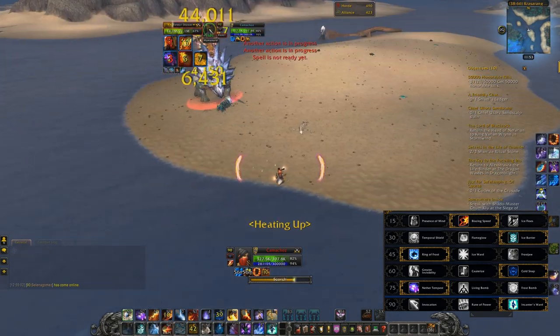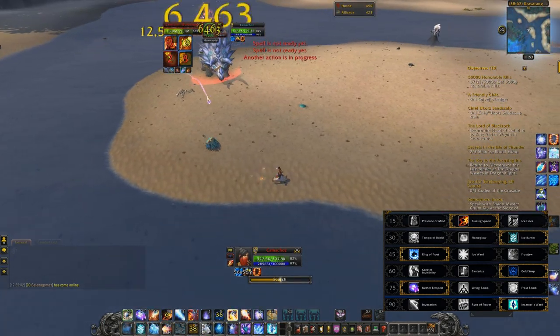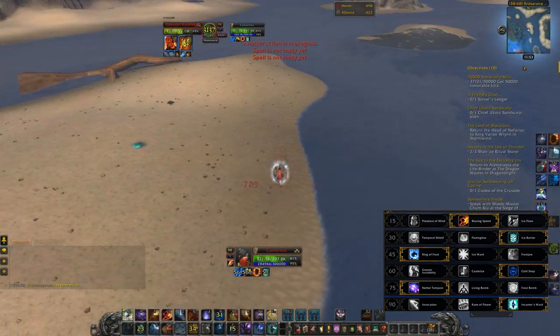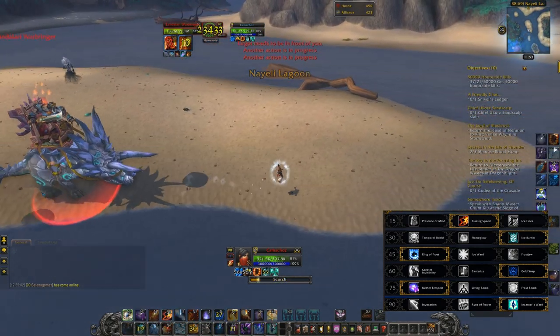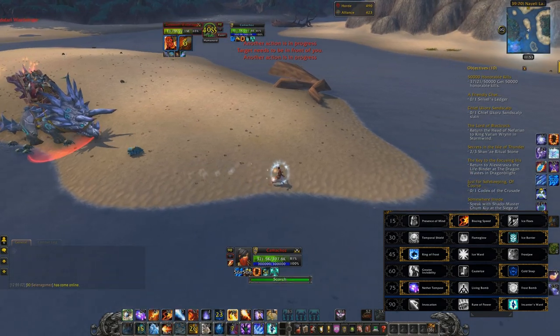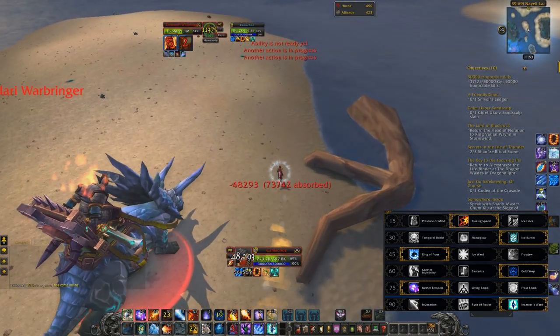At level 90 I use Incanter's Ward because the warbringer has an ability called Scarab Swarm that spawns scarabs, and sometimes they can break your Incanter's Ward giving you a bit of extra damage to help kill the Zandalari Warbringer. I'd also recommend the Glyph of Evocation so you can heal yourself a little if you get low and Cold Snap is on cooldown.